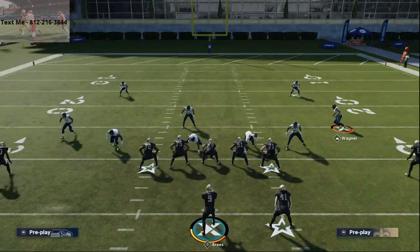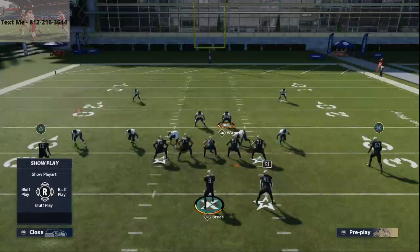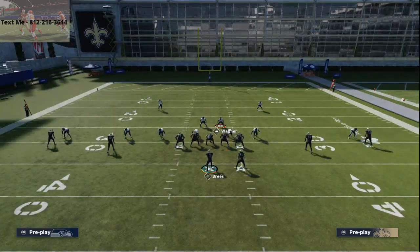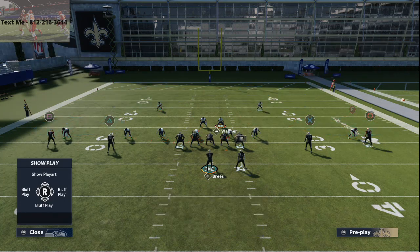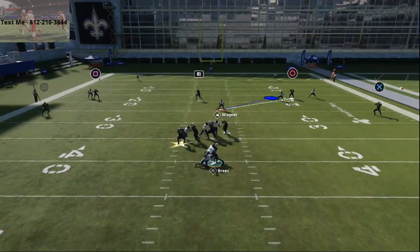So again — crash your line down. You're going to blitz that left-of-screen corner, blitz that left-of-screen linebacker, and then drop that defensive end on the right into a zone. This is very simple. Sometimes you'll get a disengaged gap pressure, as you see right there.